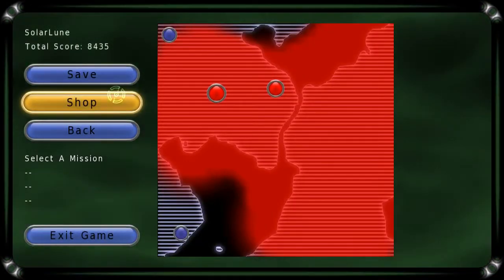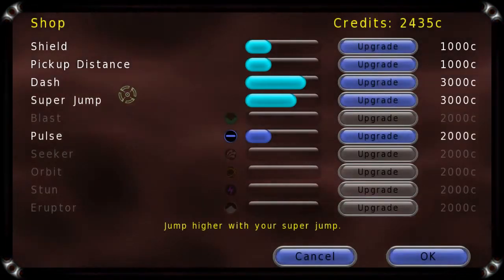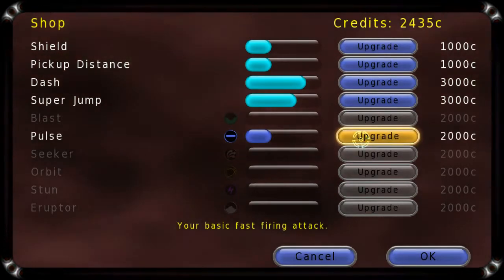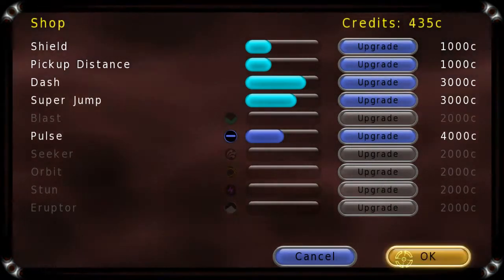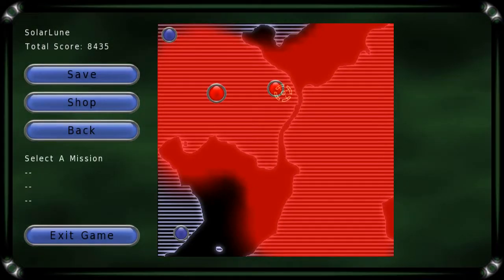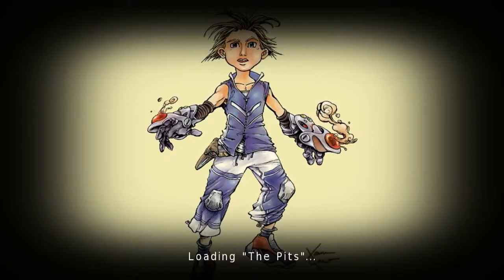Okay, so I just went through the first mission and got some points here. I went ahead and upgraded my dash and my super jump. We'll also upgrade the pulse weapon. The good thing I liked about this game — what I wanted to highlight — was just the feeling of getting better, actually getting faster and moving quicker through the upgrade system. It really feels tactile. It really feels like you are indeed getting a lot better.